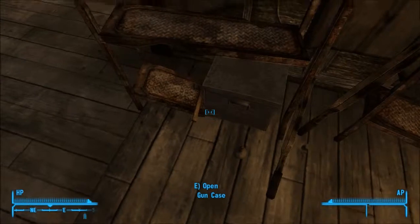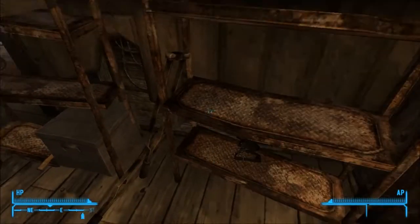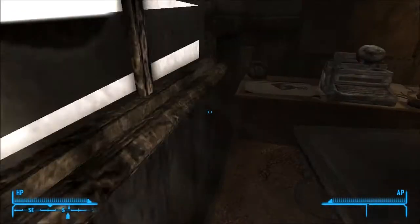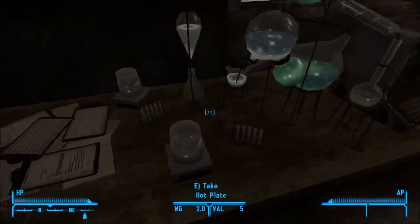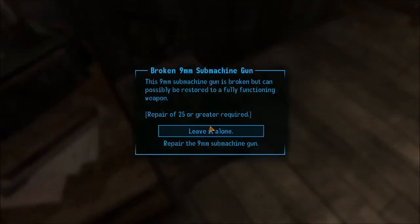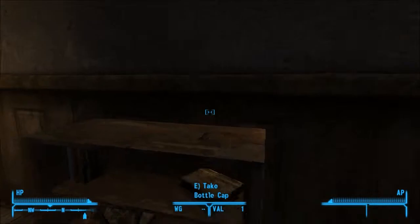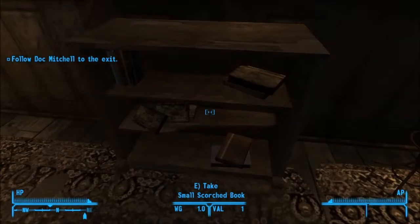I already took the Stimpaks from here, and there's a laser pistol and some ammo for it. I believe there's a doctor's bag — yep, there it is. I'll take the glasses just because. Sunset Sarsaparilla plays a very big part in this game for many reasons, and it's nice to have as many as possible. That's something new I never realised was there, and all these bottle caps as well — I'm finding new stuff already.